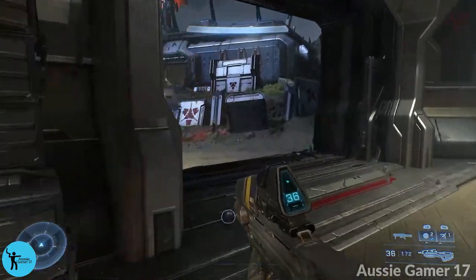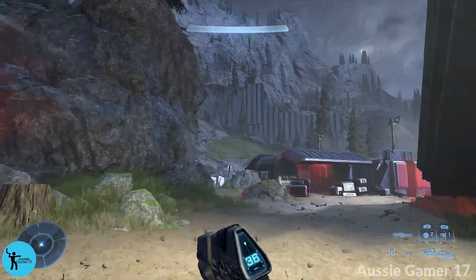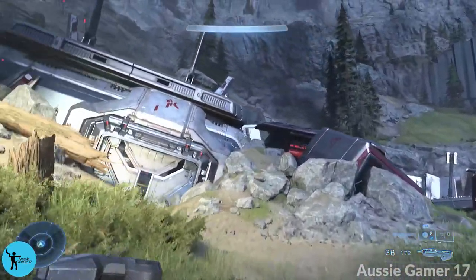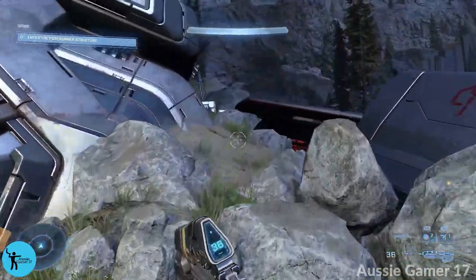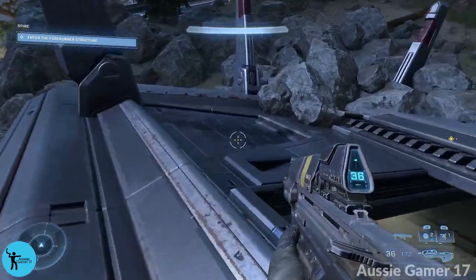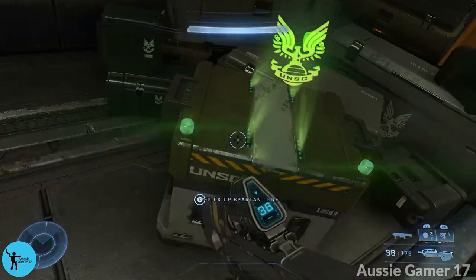From this one, head back out the door we just came in, go around this rock structure, and we want to get in there for the Spartan Core. We just need to get on the roof and drop inside. And there it is!